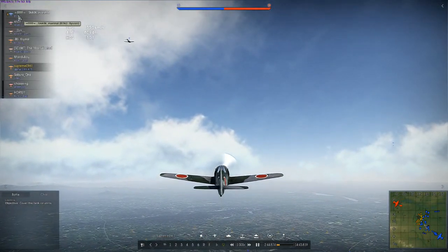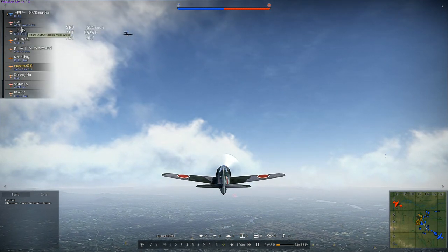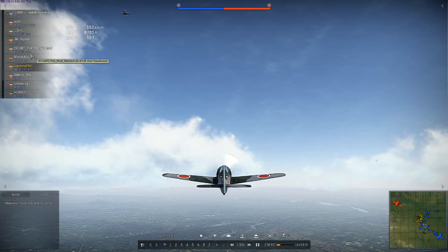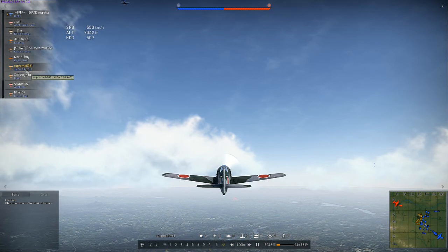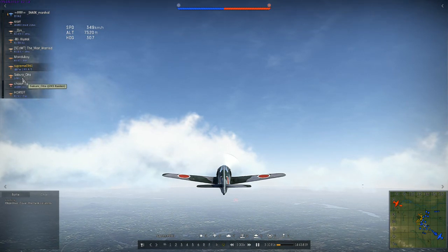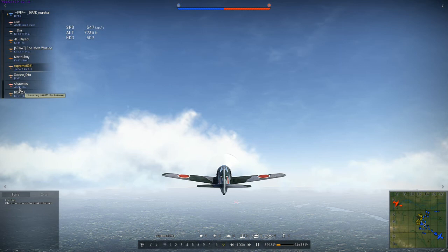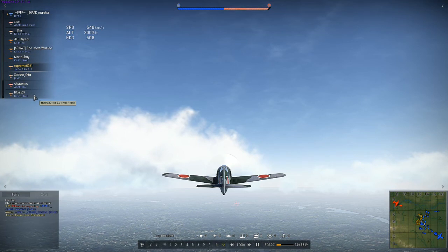Let's see what our team is. We've got a bomber, we've got the A6M2 mod, Ki-84 Ko, Ki-83 02, Ki-61i 80. There's me — Japanese Focke-Wulf 190 A5, which is a premium plane, a pretty decent premium plane to fly. Also the J2M3, A6M5 Ko, Ki-61i Hei.